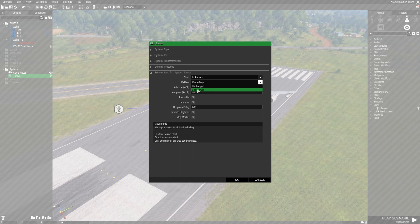The next option is 'Pattern.' We just have one option right now, but later we'll add racetrack options and that kind of thing. You can either do 'Circle Map,' which means he'll fly around the sides of the map, or you can leave it unchanged and set your own pattern — just make sure you set a cycle waypoint so he'll continue to use that pattern.